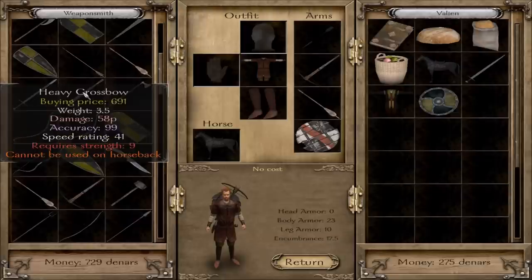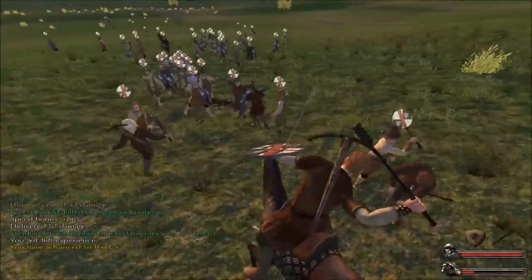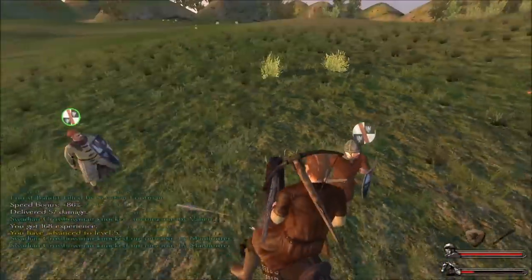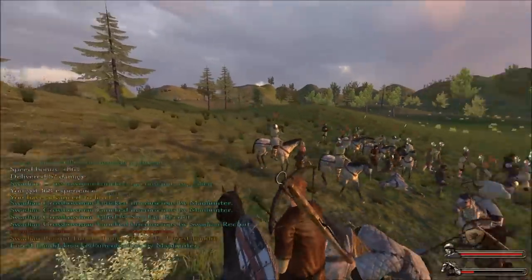With piercing damage, it's going to kill people rather than knock them out, so you won't be able to capture them. Cutting weapons generally swing relatively quickly. Axe-type weapons are really good against shields — they'll break your enemy's shields and keep them from blocking as effectively. However, cutting damage in general is not very good against armored opponents.